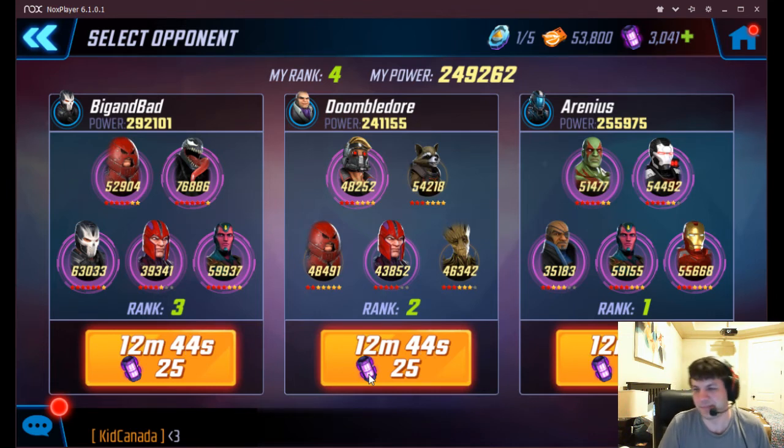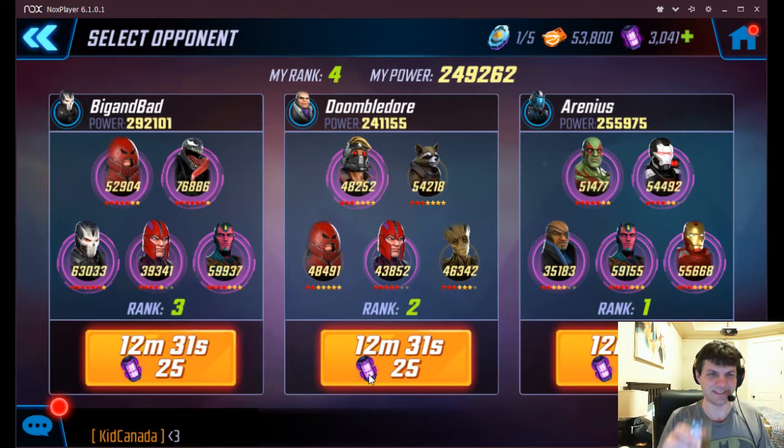Brotherhood alone is just not that good, but Brotherhood hybrids are pretty solid most of the time. That's at least one way to do it. I think everybody should have Magneto at this point, at least if you're in the top 100 in your arena. Magneto is just so good — him plus Juggernaut, I just love them. Pair them with pretty much any three characters that are halfway decent and you have a pretty good chance of moving up.